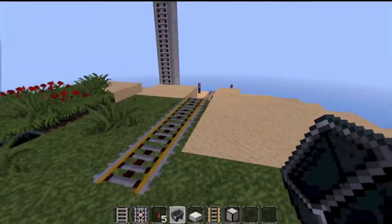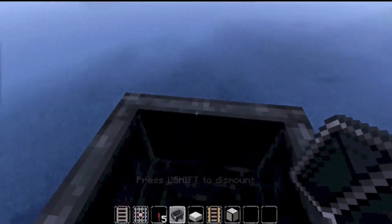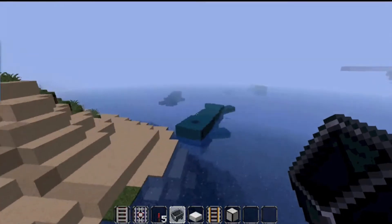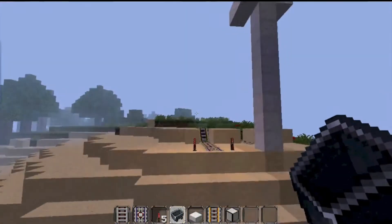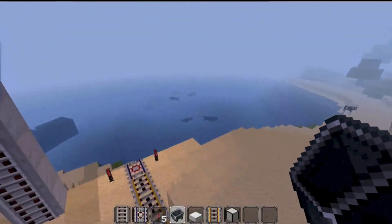Now I'll show you guys this launcher track — it actually shoots you out. I don't know quite how many blocks, looks like about 10 or 15. And as you can see, you're going crazy. That's part of the Ocean Craft mod — all the fish and the little turtles and stuff out there.